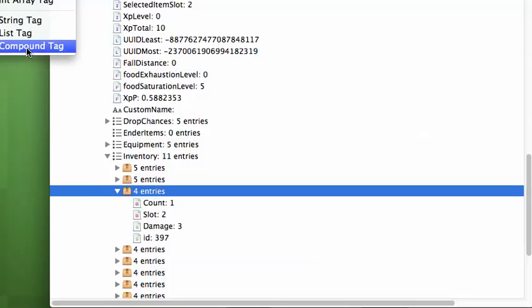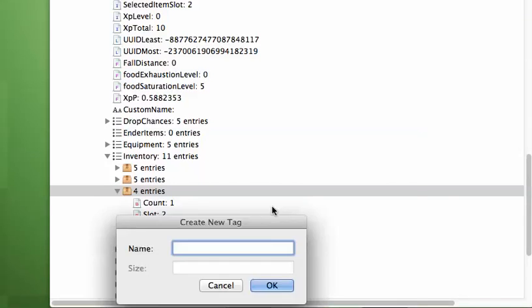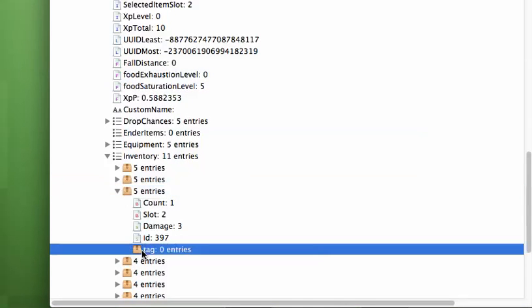You can see the Compound Tag part. The compound tag — you just click on that and it's gonna create a new folder. It's gonna ask you to create a new tag and what the name is going to be. Just call it 'tag'. Click OK. Now go to tag. Click on Insert again.